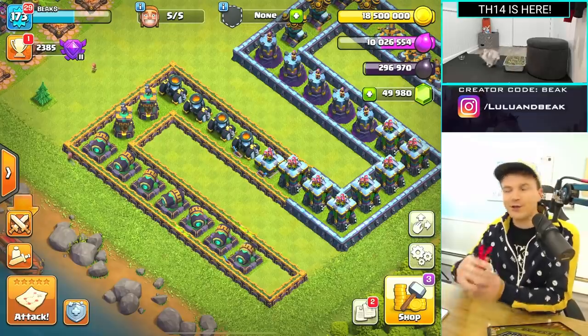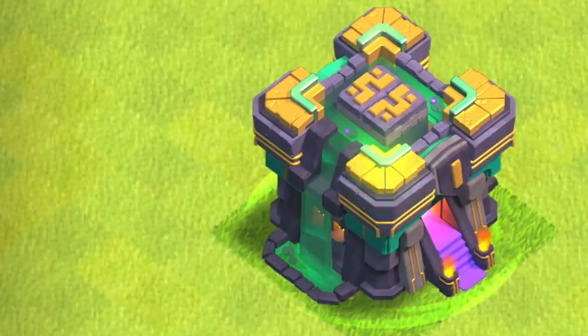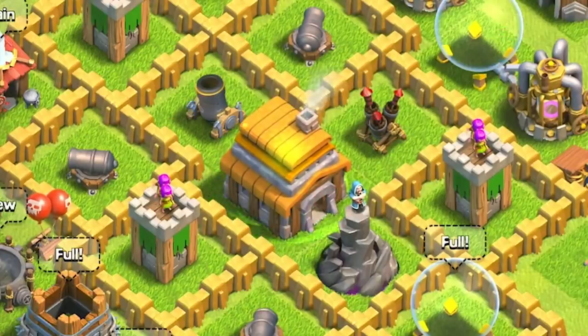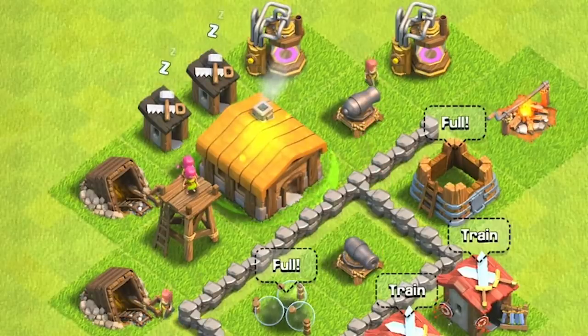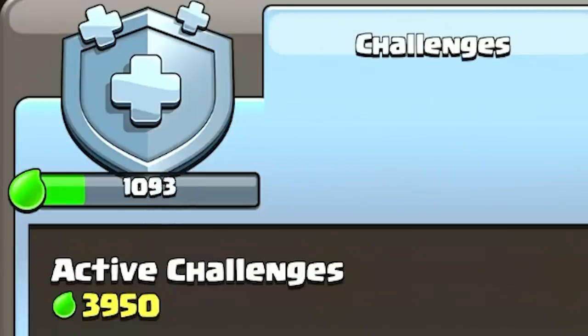We're in the dev build today so we can do whatever we want. Get your shades on, get your shoes off - we got to go back to the lower level town hall to activate this stuff. Bye Town Hall 14, it's been fun! We're going down to basically the beginning of the game. There's gonna be cheaper upgrades, faster upgrades, and there's even gonna be a free-to-play sort of version of the gold pass - such a good idea.